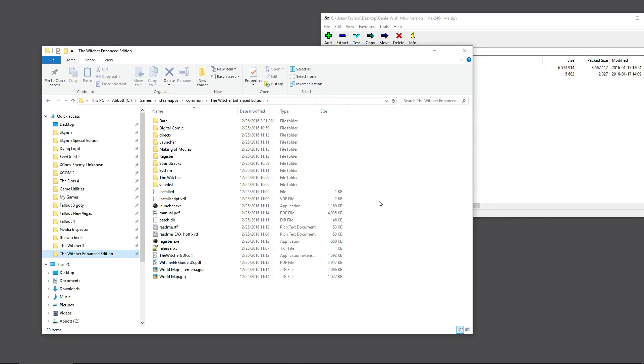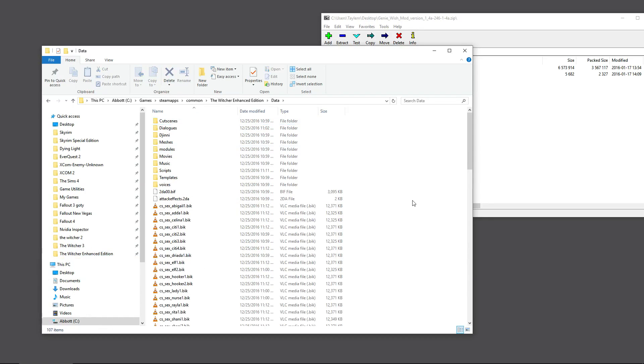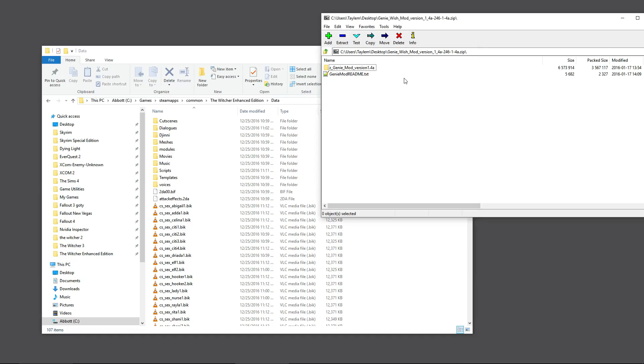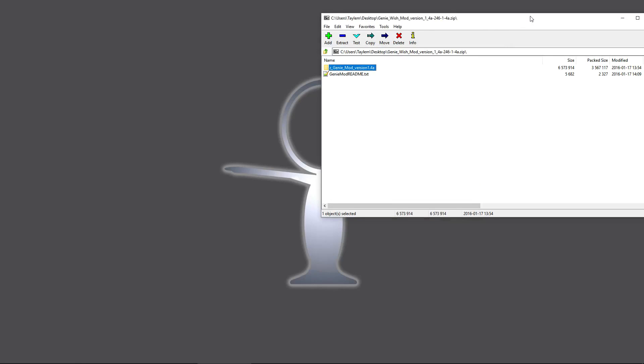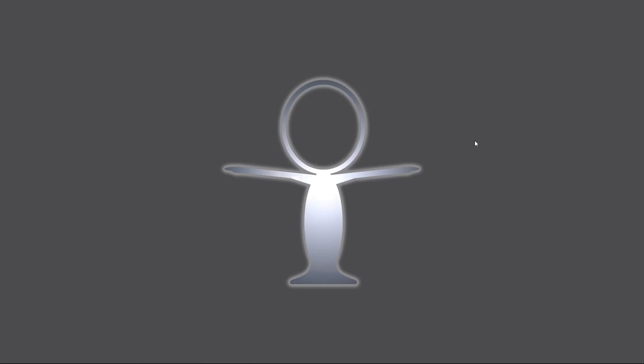Navigate to your Witcher Enhanced Edition folder and jump over to the Data folder, which is pretty standard — mods usually go in the Data folder or a subset of it. With this one, all you need to do is grab it and drop it right into the Data folder. According to the install directions, that is all you need to do. Close everything out and jump into the game to see if it works.